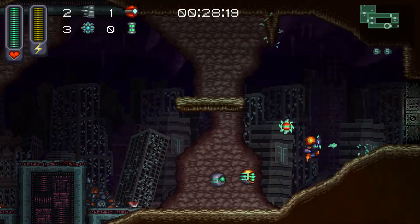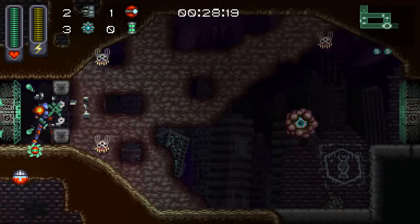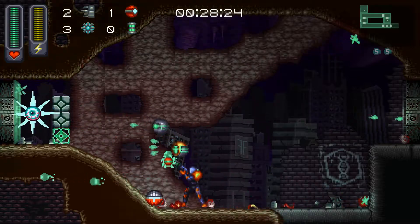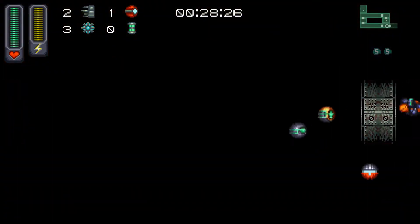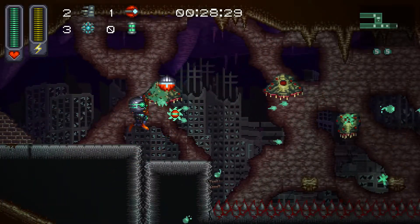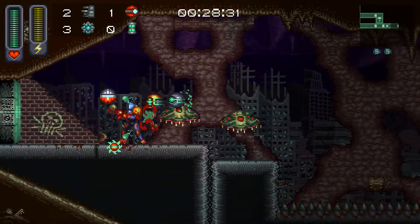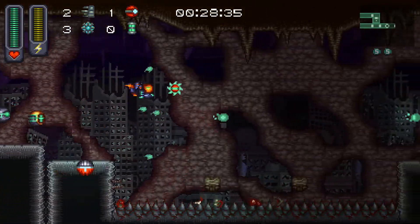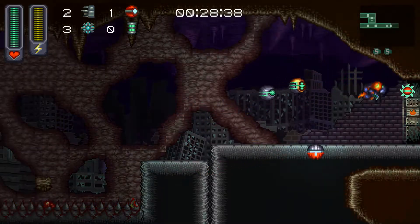What are we about to get? We're about to get something that explodes. We're also due for a movement ability. I guess I got the dash, which is kind of a movement ability. Those are glowing spikes.